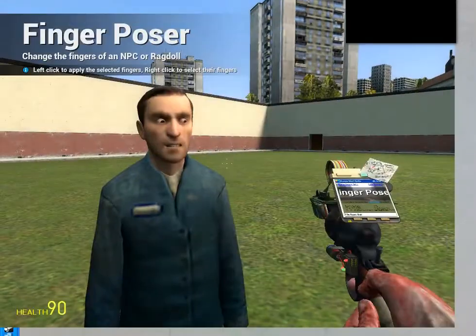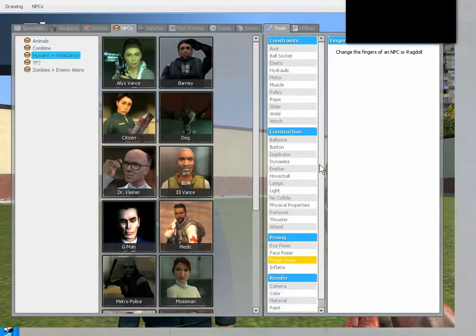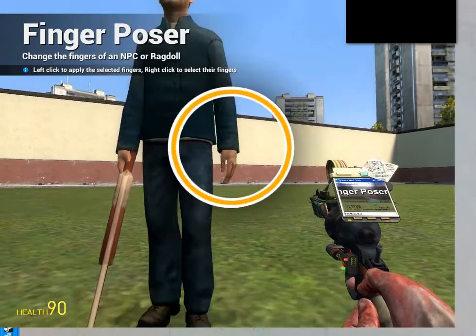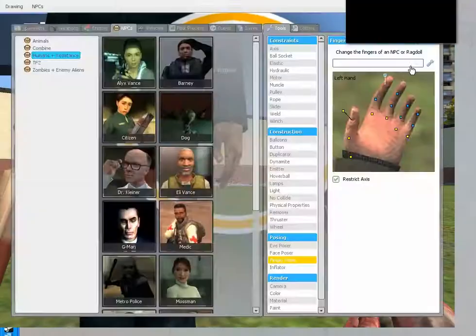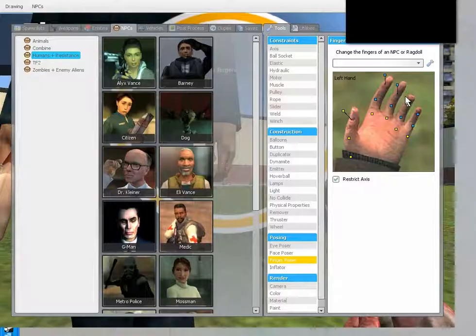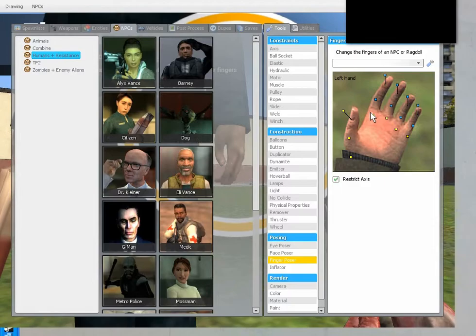And then go to finger poser, and click his finger — well, his hand. Right click and move his fingers. I'm going to pull this over here — his fingers are going to look all weird. I'm going to bring this out here, curl that, also bring this out here, bring this out there, this out there. That looks really jacked up — seems a finger's moving. I'm going to pull it out here.